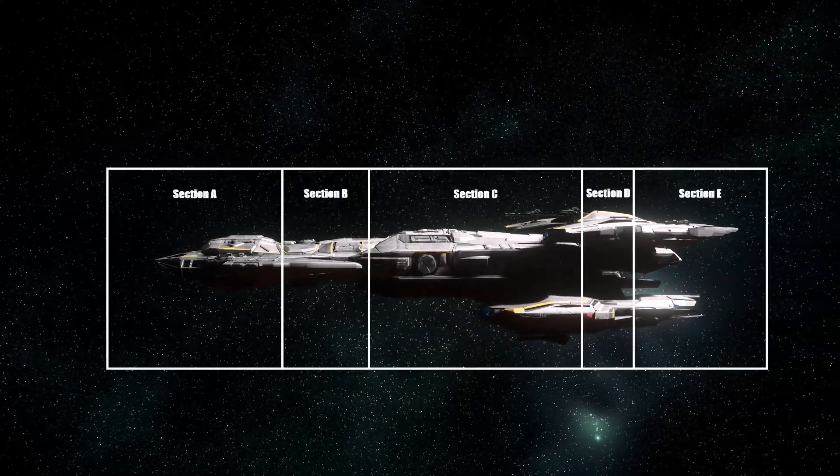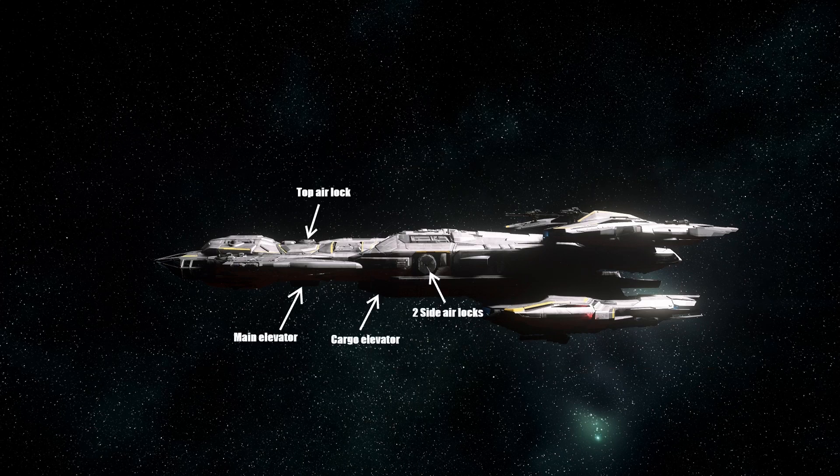I'm going to split this ship into five sections — this includes only one floor. This ship has five entrances, two of which are for gravity use and the others being for non-gravity use.